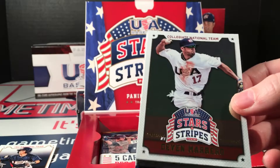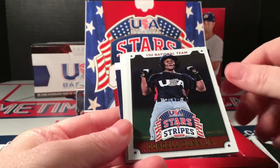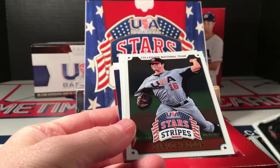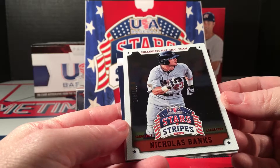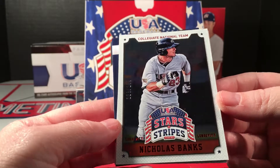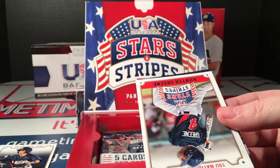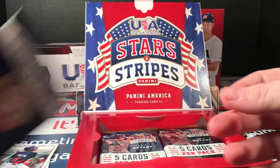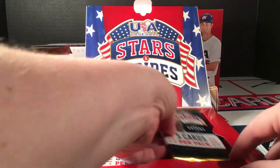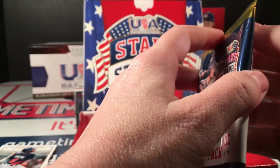Devon Marrero. Cordell Dunn Jr., Carlos Rodon - another red Longevity parallel of Nicholas Banks, and a Hunter Green. I think that's another jersey probably, this might be as well - we'll see.